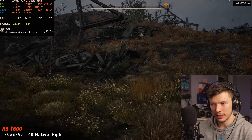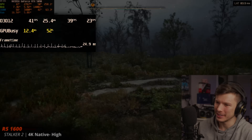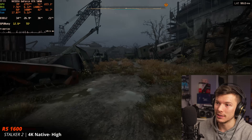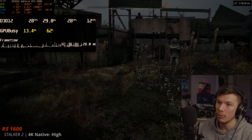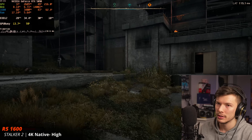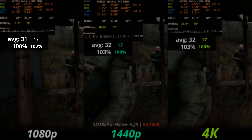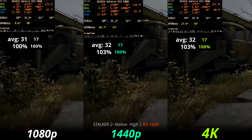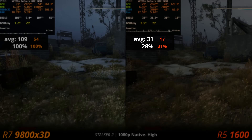In Stalker 2 on the 1600, outside the town we're looking at a smooth almost-40 fps. The GPU is at only about 50% usage — the CPU is just choking the 5090. Getting into the town, fps drops off a cliff with heavy stutters — barely hitting 30 fps. We're stuck at about 30 fps at every resolution. It's 72% slower than the fastest CPU available. You might as well play at 8K at this point.